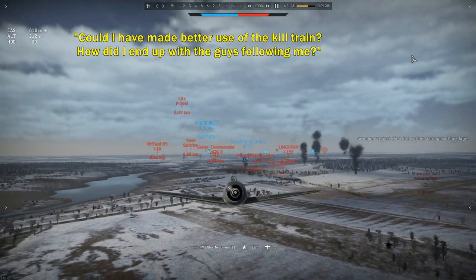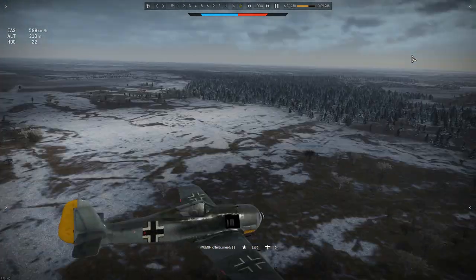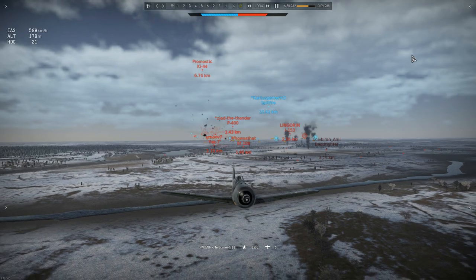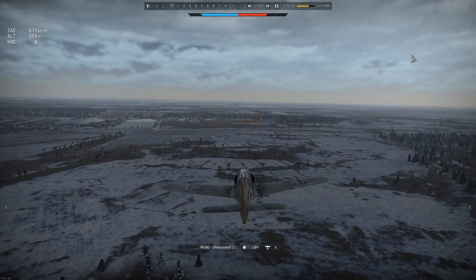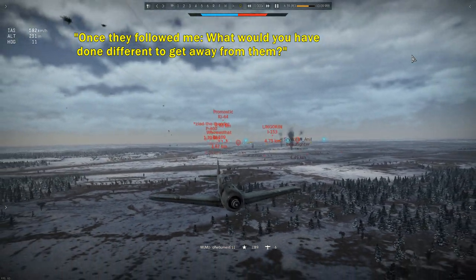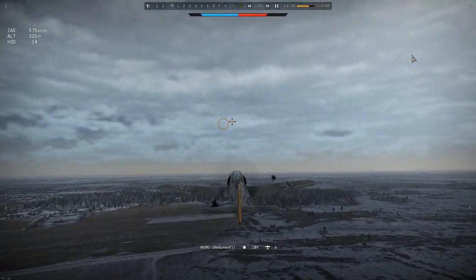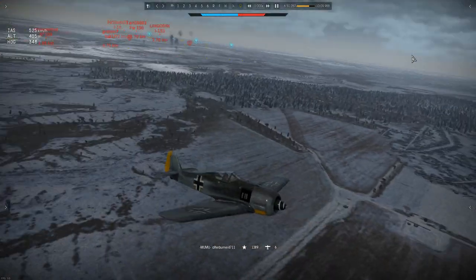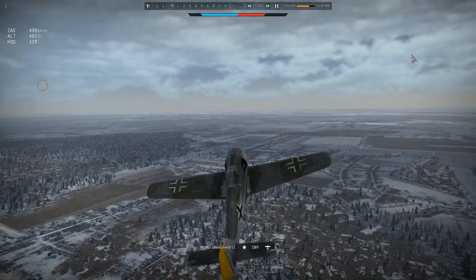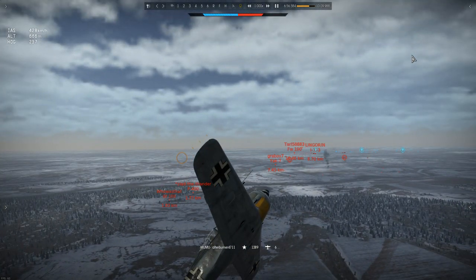Speaking of chases, there are three pursuers: the P-400, the 109, and the Yak-7, though Afterburner's leaving them all behind and the Yak soon gives up the chase. His question: once they've followed him, what would I have done differently to get away? I'd have simply continued to extend away — the borders on this map are very wide — and slowly started to climb while keeping speed high enough to maintain a safe distance. Speed is the only asset here; you can't turnfight those planes and there's no energy advantage yet to allow stall-fighting or boom-and-zoom.